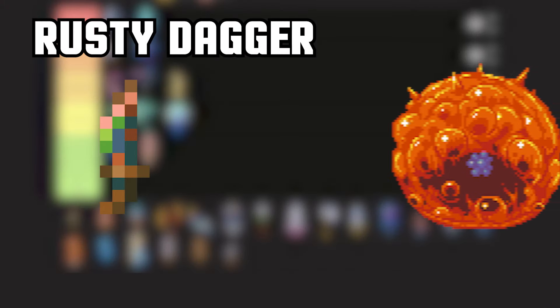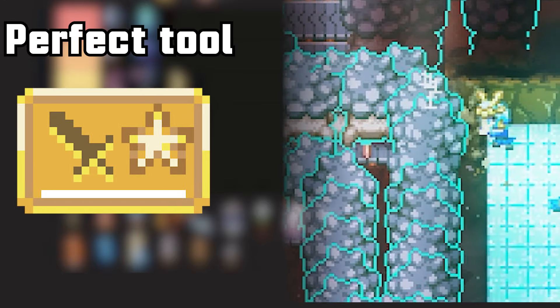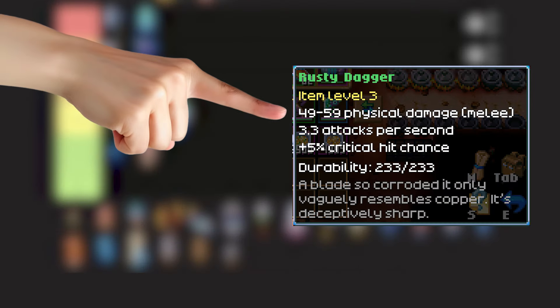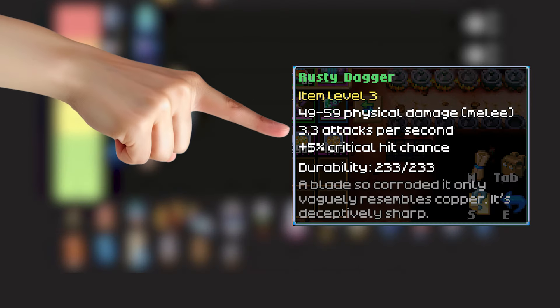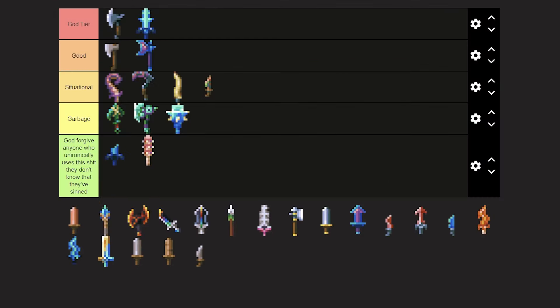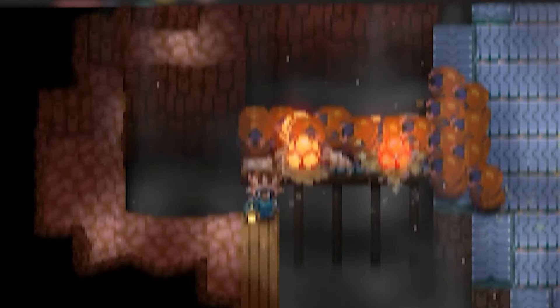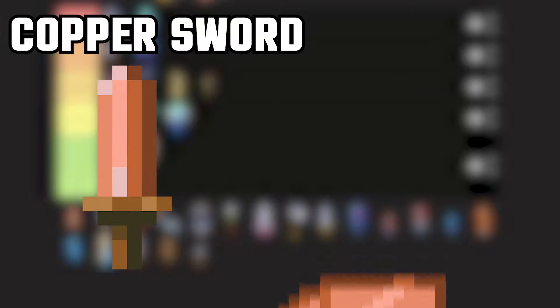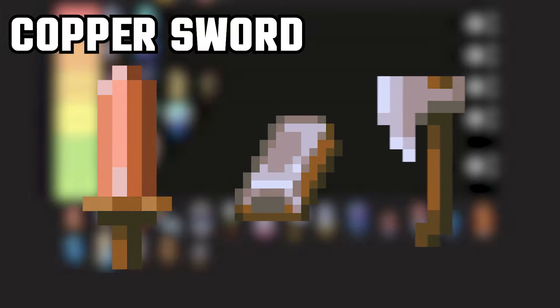Rusty Dagger — drops from Glorch or from Copper Chests. It's a garbage weapon, but a perfect tool to level melee. If you don't want to bother with early brute farm, you'd go and make a Hive Mother farm. Rusty Dagger has the lowest damage of all daggers and the fastest attack speed, making it an ideal tool to level melee without killing mobs too fast. How to set up a Hive Mother farm you can find in another video. Copper Sword, crafted on a Copper Anvil — a perfect starting weapon you can create in the first 10 minutes of the game, carrying you to a Tin Axe.